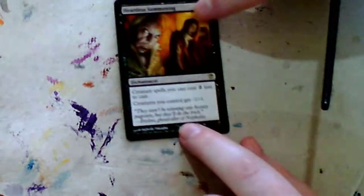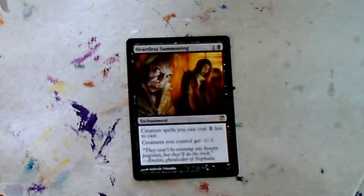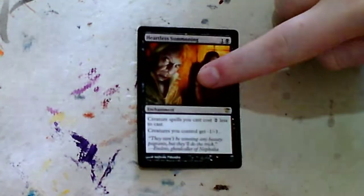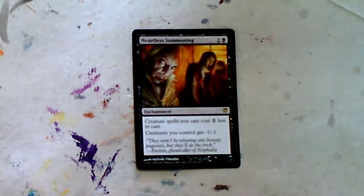Alright, good afternoon guys. This is Higgy here and I'm about to record another one of my Ulta videos. Today I am moving on to Black from the color pie, and as I hinted last time, I'm going to be doing a Heartless Summoning - because this is a real fancy and nice card. I play it in EDH.